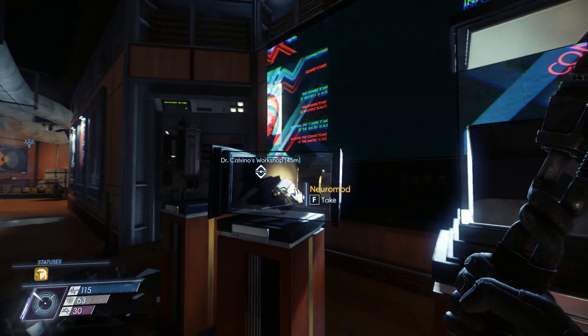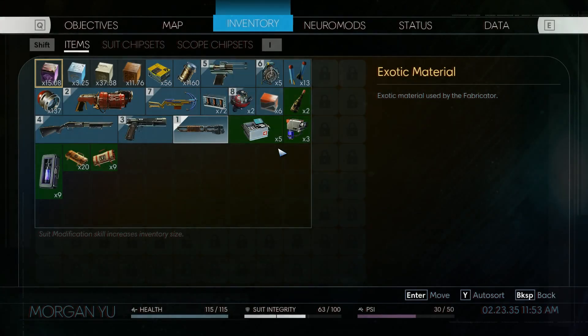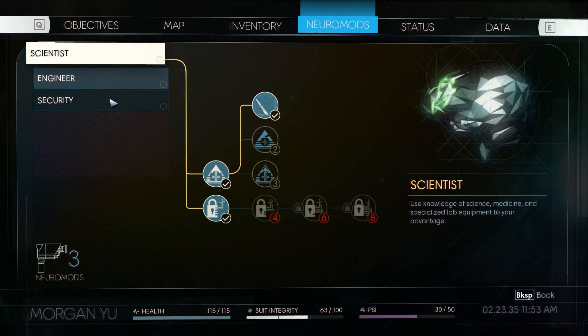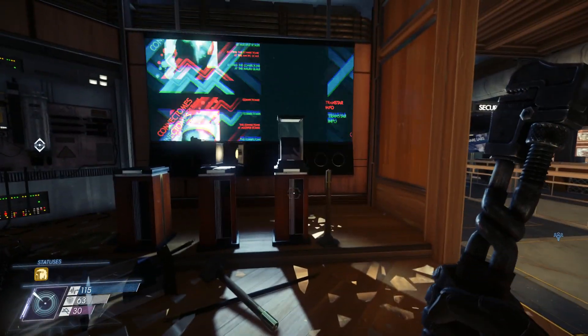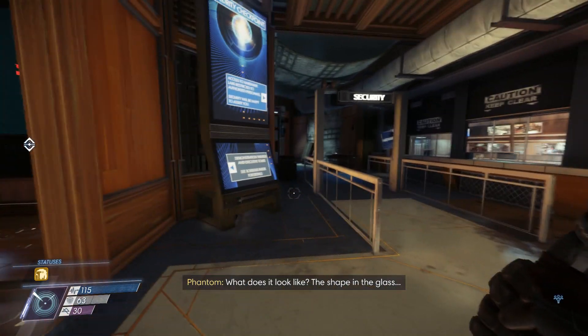Oh, is that a neuromod? Don't mind if I do! How many do I have right now? Three. I want level two hacking next because I can unlock a lot of stuff with that. There's a security booth.